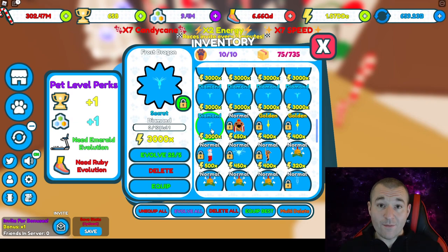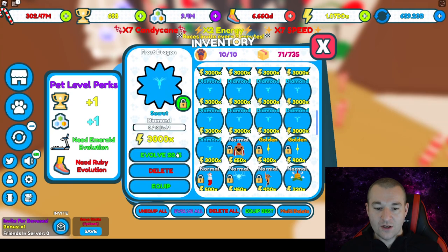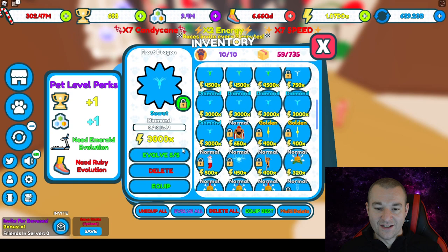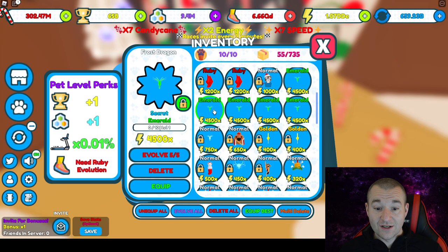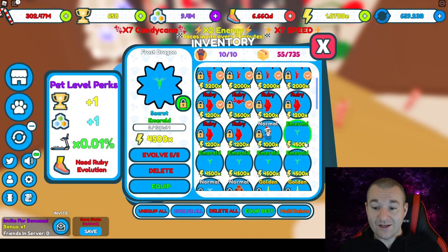The diamond ones literally doubled again to 3000, and as you can see it unlocked these two pet perks - the trophies and the little soul gems. Then combining to emerald - oh my goodness - the stats on the emeralds are 4500. Those are way stronger than even my best pet, and they're going to get even better.